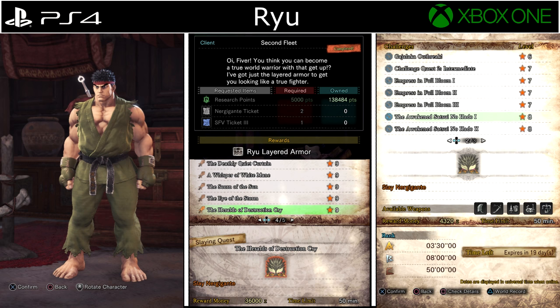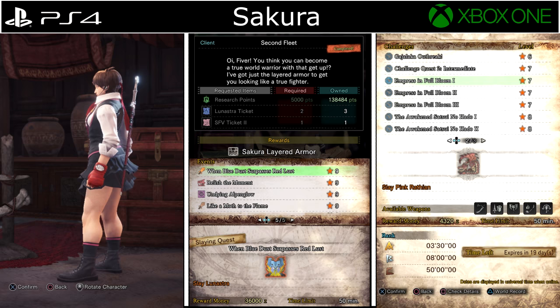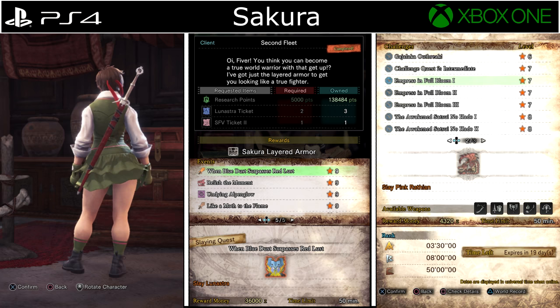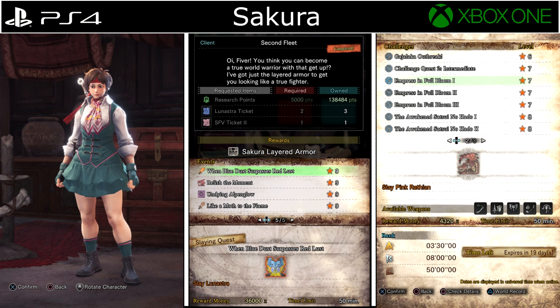Sakura Armor makes your character sound and look like Sakura from Street Fighter. Again, this armor only seems to be on consoles at the moment. It requires Lunastra tickets from defeating Arch-Tempered Lunastra in the event quest When Blue Dust Surpasses Red Lust, as well as SFV Ticket 2s which can be obtained from any one of the arena challenges called Empress in Full Bloom.